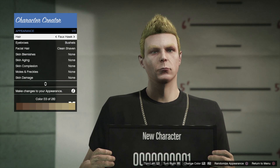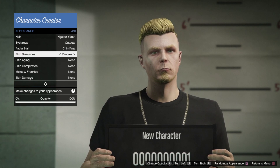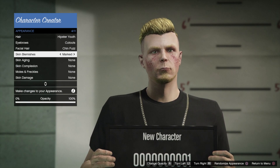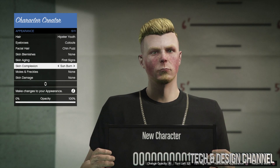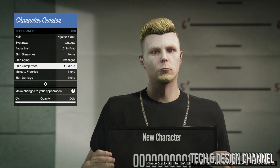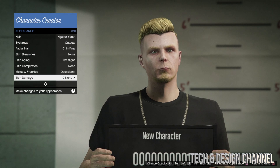We can go to Appearance as well. The haircut - we're going to leave it as is. The eyebrows - we can mess around with those just a tad. Facial hair - same thing, we can choose something. Then we go to Skin - we can put blemishes on, so freckles, stuff like that on the skin itself, or acne. You can make this look as weird or as normal as you like. With skin aging, you can add that on to make it look older or younger. Skin complexion - there's a lot of stuff you can choose. Moles and freckles - same deal. Skin damage - you can also add that on.